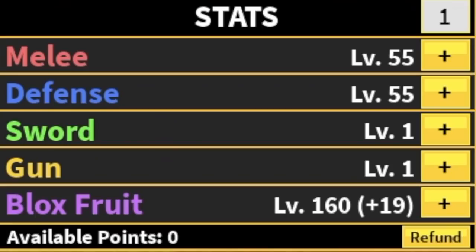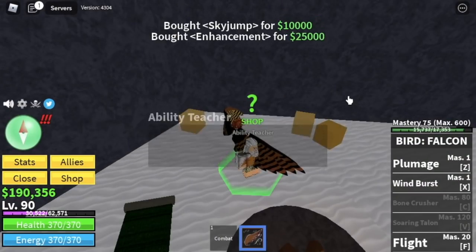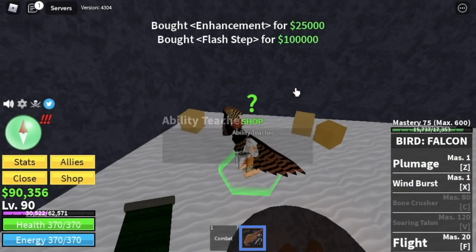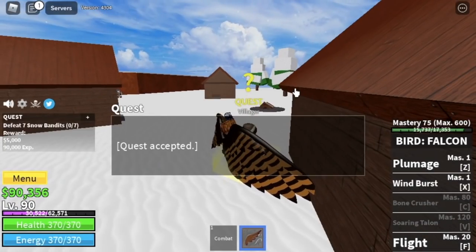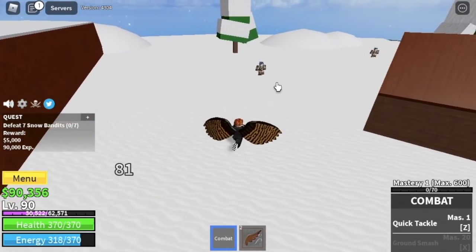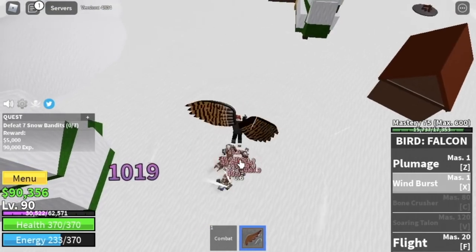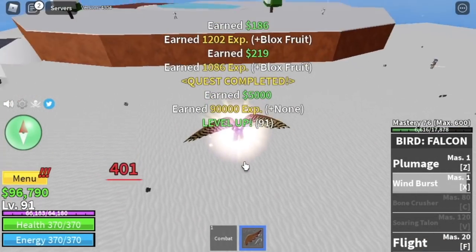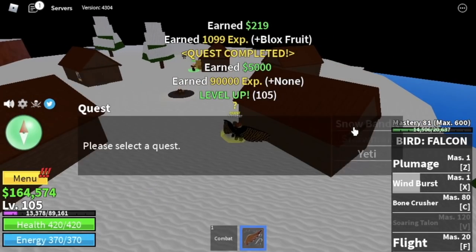For our stats: Melee 55, defense 55, 160 Bloxfruits. Next island is the Frozen Village. Just a reminder: don't forget to buy the Skyjum, the Busou, and the Zoru — that will cost you 135,000. We're gonna go straight with the Snow Bandits. Believe me, once you finish this Snow Bandit part, grinding will be a lot faster. Lure 5 at a time, use Wind Burst, cool down, Wind Burst, wait, Wind Burst. Don't worry, we're almost there. At level 105, we're gonna start defeating the Yeti, and we've unlocked our Bonecrasher now.